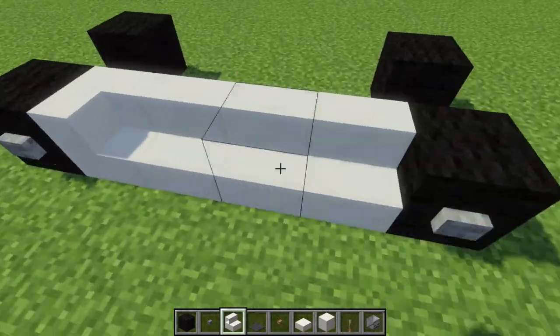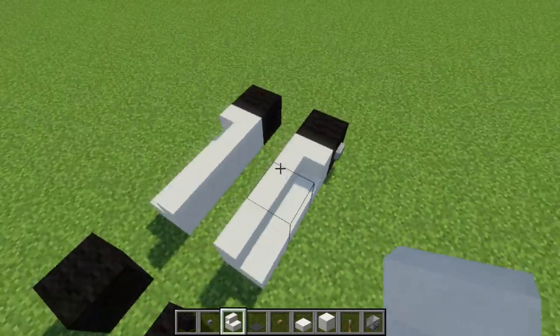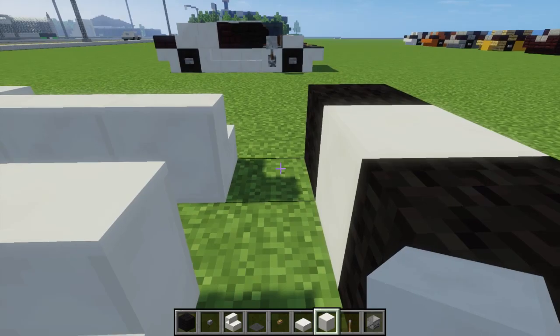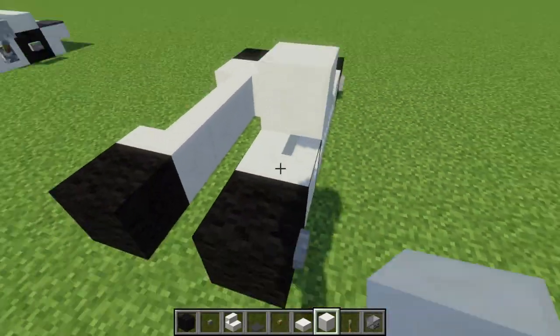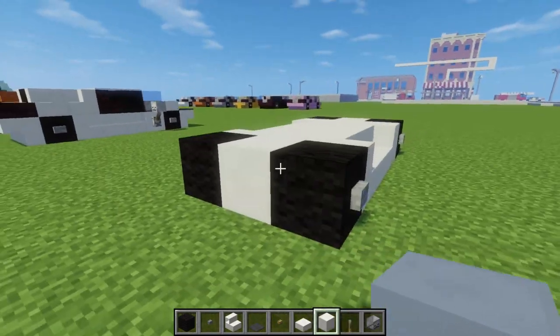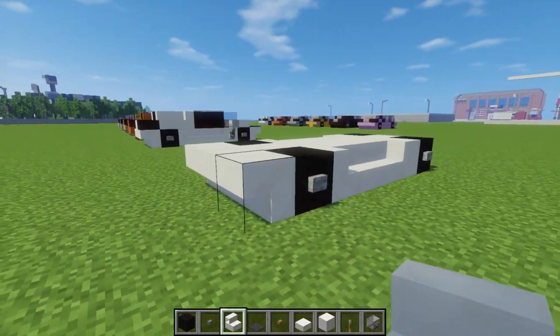Then let's add quartz stairs on the sides — you want to curve it like this. Add three like that and three on the other side. Then we're going to take some quartz blocks and just add that, making a T-shape here. And if you want, you can fill in the floor of it, although it doesn't matter. Then we're going to go to the back and put some upside down quartz stairs like this.